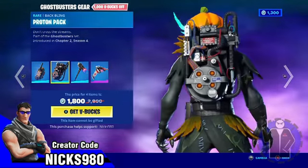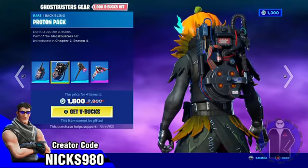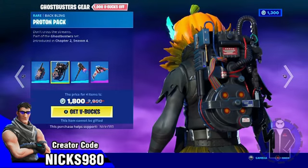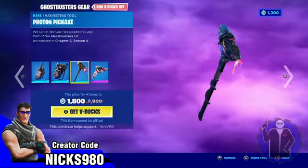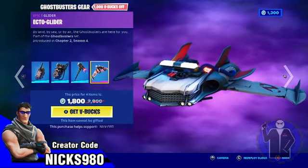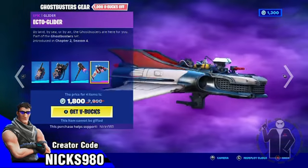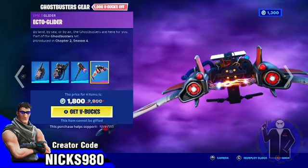The proton pack has a little movement when you run. It would be cooler if the lights lit up — apparently they didn't make the lights light up. I guess the blue light area is moving, but it might just be shadows. Here's their harvesting tool — oh, now that's cool. The Ecto Glider — it's got like a little proton pack thing right there too.